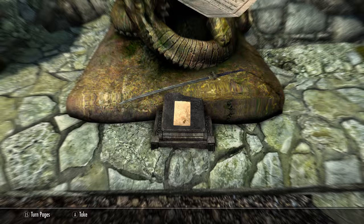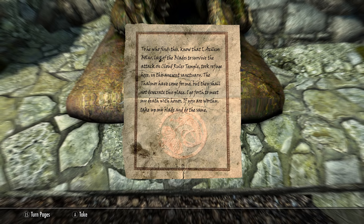It reads as follows: 'To he who finds this, know that I, Asilius Bola, last of the blades to survive the attack on Cloud Ruler Temple, took refuge here in this ancient sanctuary. The Falmor have come for me but they shall not desecrate this place. I go forth to meet my death with honour. If you are worthy, take up my blade and do the same.'